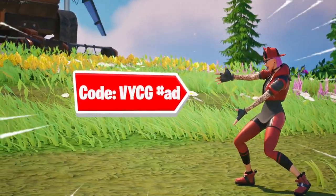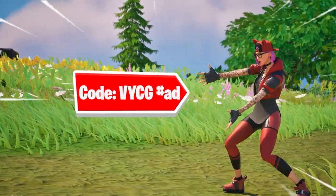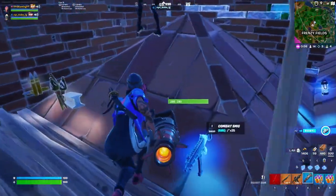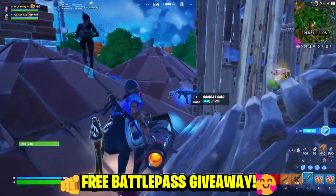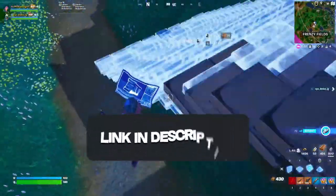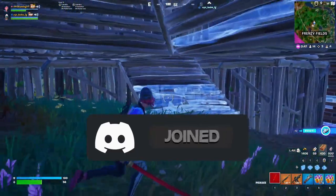Code VYCG in the item shop — the new season is almost upon us and it is greatly appreciated if you guys use the code when you purchase the new battle pass. Also, we're gifting the Chapter 4 Season 5 battle pass to subscribers in the Discord channel, giving back to the awesome community, so make sure you go ahead and join so you can get a chance to enter.